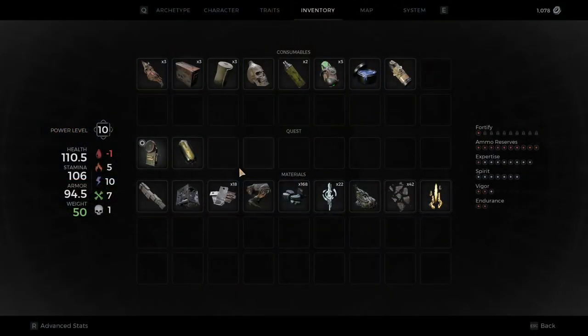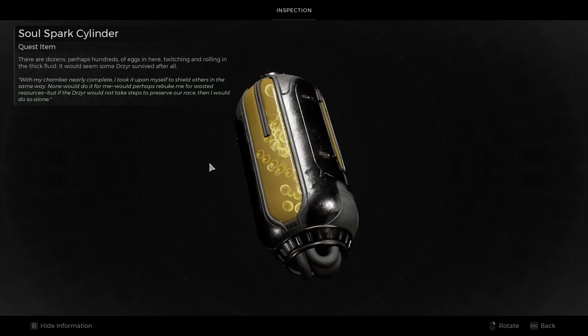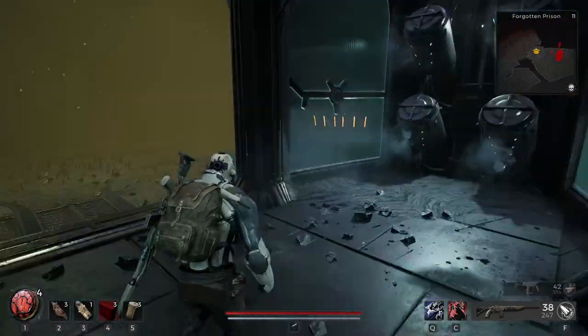If you're wondering what this Soul Spark Cylinder is, it's basically a lot of little eggs for the Drusir — hundreds of eggs, twitching and rolling in a thick fluid. Some Drusir survived. So I guess it's the entire Drusir race and their salvation.